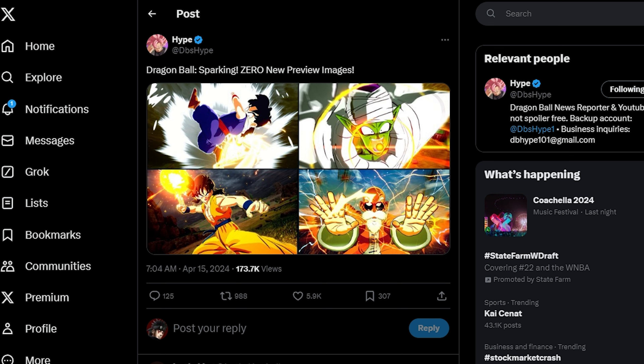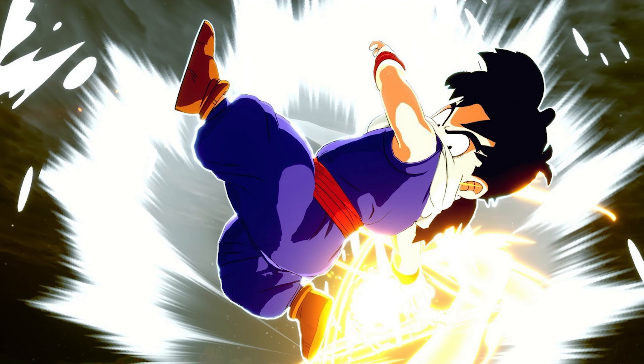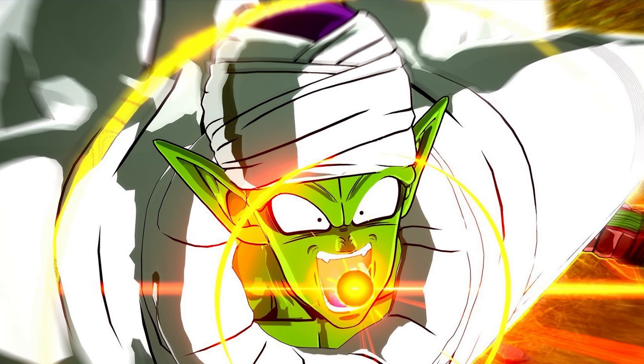Basically we got these four screenshots here — Gohan, Piccolo, Yamcha, and Roshi. I'll do a little close-up so you can see better. You got Gohan doing like the Masenko — I forget how to pronounce it — but it's nice we finally get to see Gohan, which is great because we haven't seen him at all. Obviously Gohan was going to be in the game, but it's nice to actually see something Gohan-related. Here's Piccolo doing his mouth beam move — I forget what it's called — but it looks very sick.